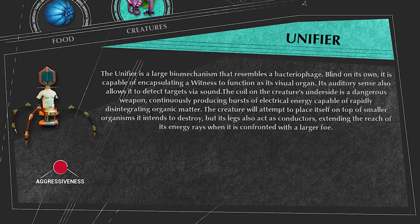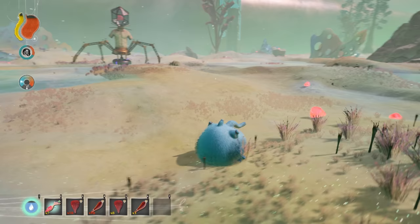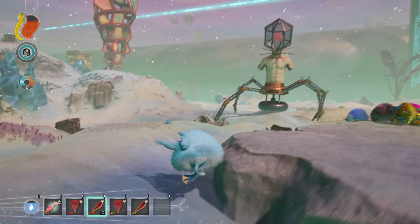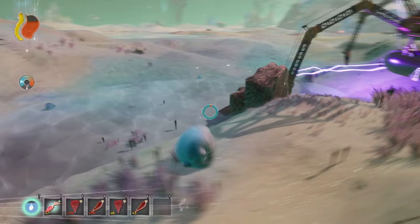The Unifier is a large, terrifying thing that has a human torso, a virus-like head, and spider legs made of metal. The Unifier is blind on its own but can detect things by sound. The Unifier has several functions for the Eternal Cylinder.